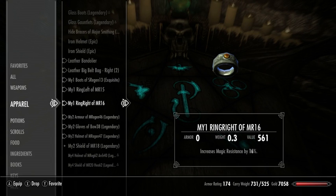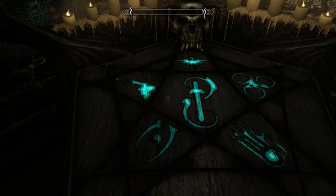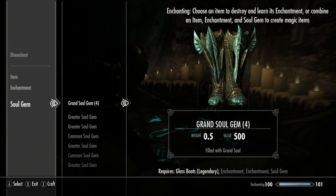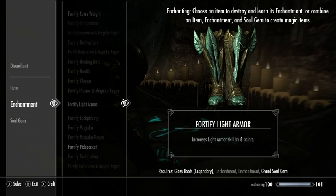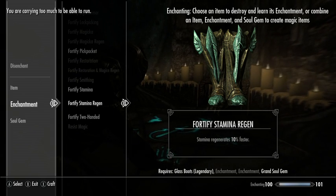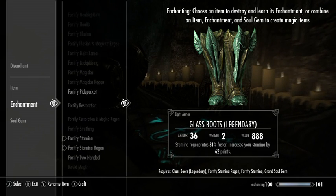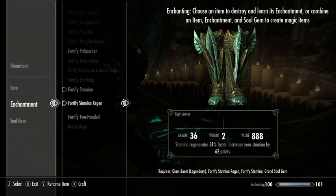For my boots I'm going to go with... right now it looks like I don't have a lot of options. I never have cared a lot about stamina regeneration, but let's see what I can actually put on these things. Nothing all that amazingly useful — I could do two stamina things. I'm really going to have to learn new boot enchantments at some point.